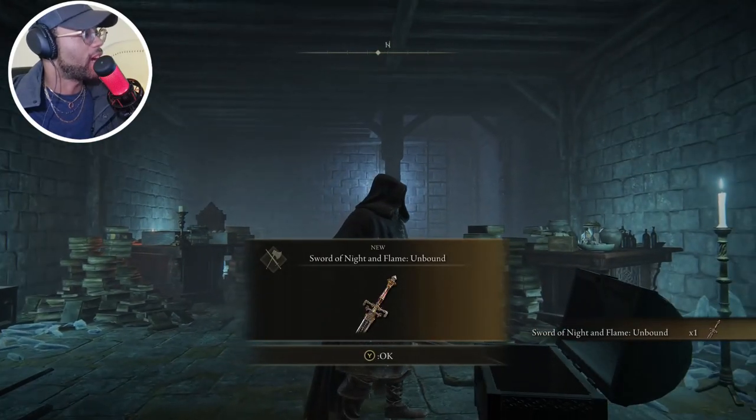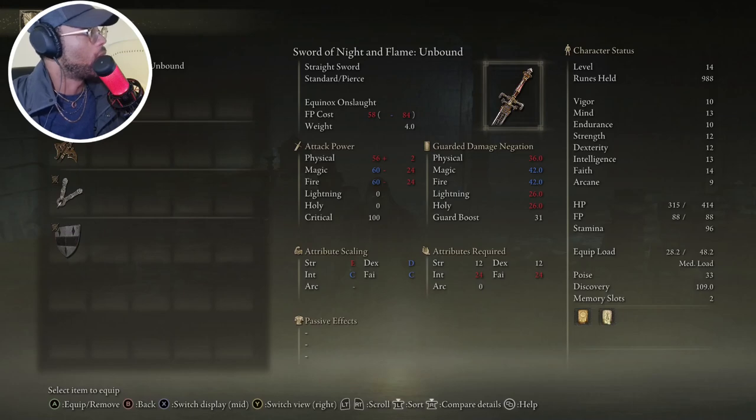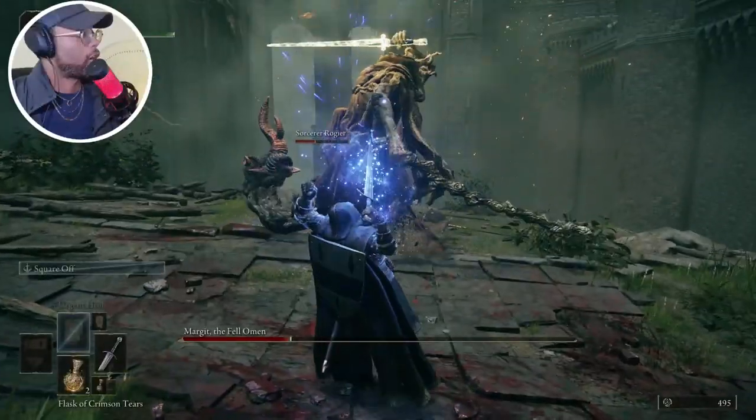The Unbound Sword of Night and Flame — the reason this playthrough can't be a level one run is because I need to meet the requirements to actually use this weapon. I'm pretty sure I can two-hand it... nope, I can't. Well, we haven't leveled up, we haven't done anything, so let's beat the boss while he's distracted.